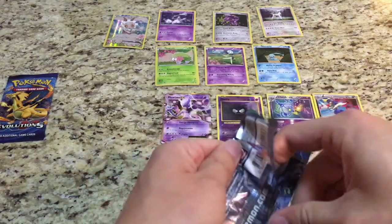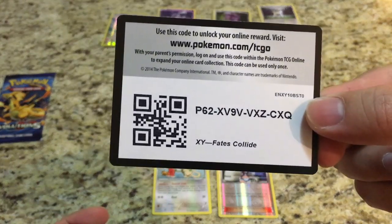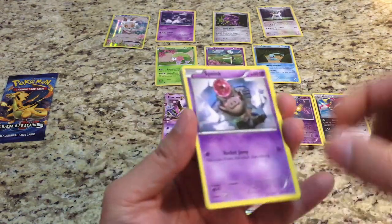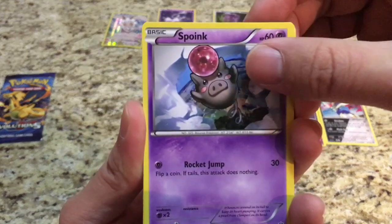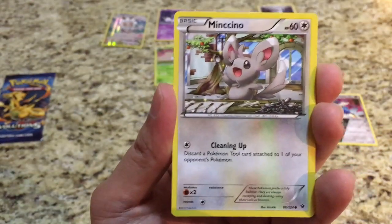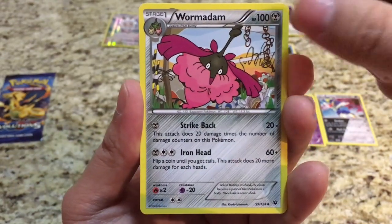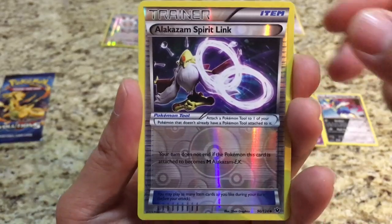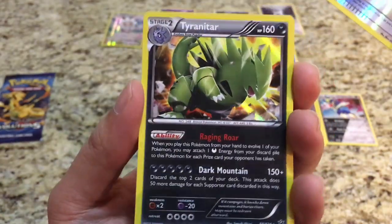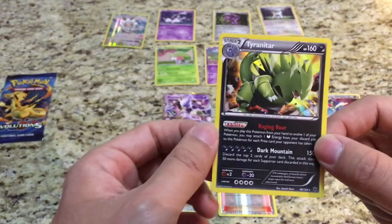You guys saw the code on that so I'll give you that one as well. Fates Collide starts us off with Ace Boink, Solstice, Binacle, Riolu, Minccino, Loudred, Kabuto, Wormadame. The reverse is an Alakazam Spirit Link — really cool looking card — and the rare is a Tyranitar holo. Awesome pull! I love Tyranitar, he's one of my favorite Pokemon.